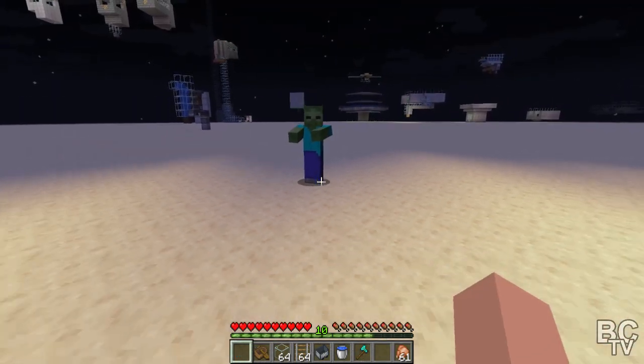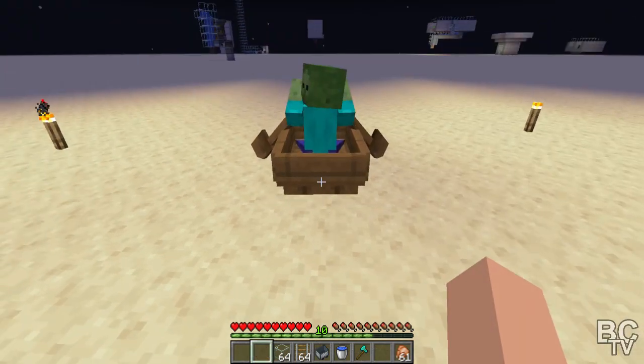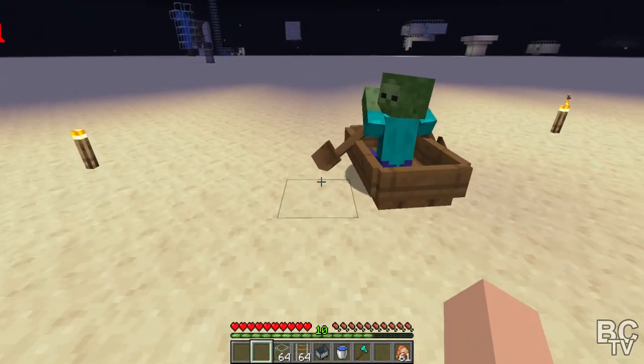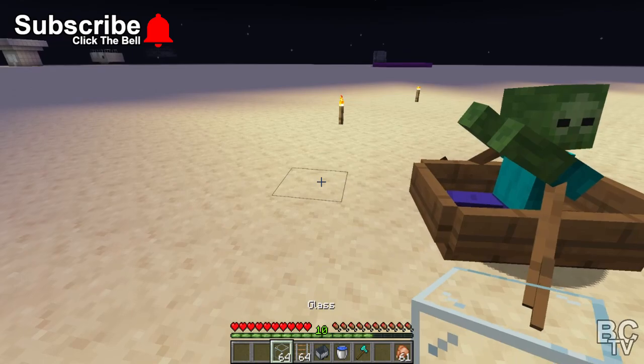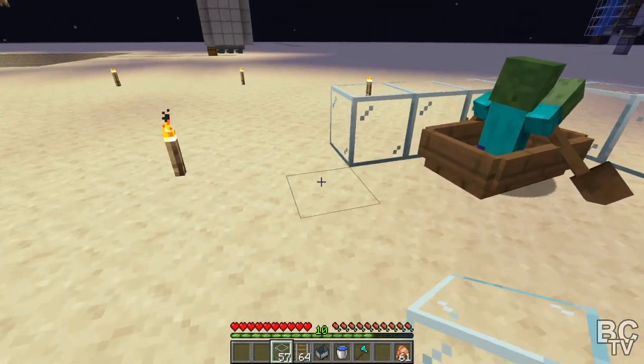First I'm just going to let him spawn here and then I'm going to run back so he starts chasing me. All you got to do is put down a boat in front of him and he catches himself. That's pretty simple right? Then what you need to do is come around the side and build a little enclosure around him so he can't get out.